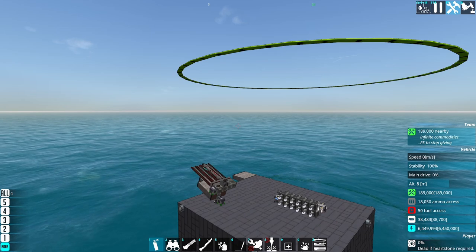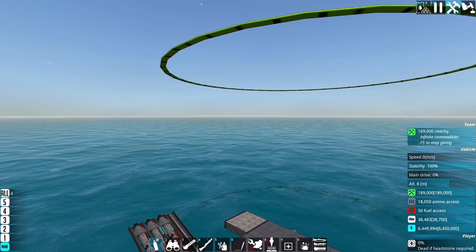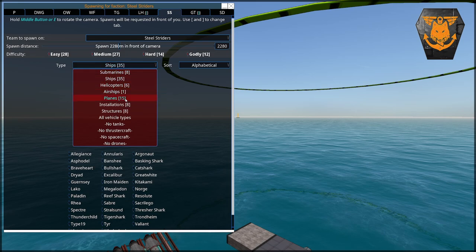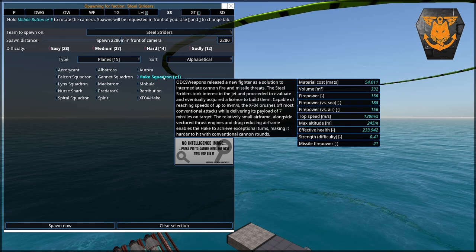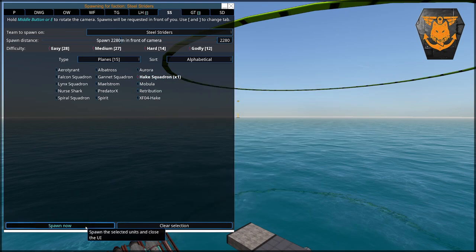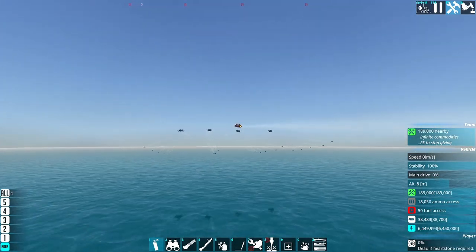So the next thing to look at is how do these deal with evasive enemies? Because that's really the potential gain over target prediction - how this responds to more squirrely threats. We're going to spawn in a Hake Squadron. The reason for a Hake Squadron, instead of just Hakes, is because I believe they spawn in close enough to each other to get their ally collision avoidance to turn on, and some of them will climb and some of them won't. Either that, or they have different AIs that make some of them climb. If we're lucky, we'll start homing in on one that actually dodges us up or down, so we'll be able to see how we lead the target a little bit.